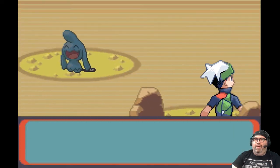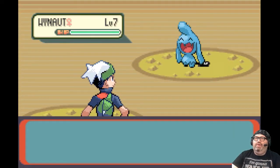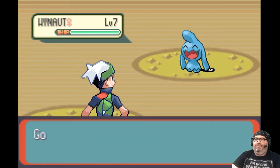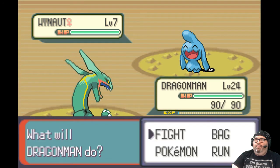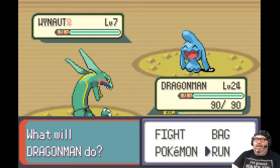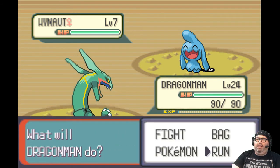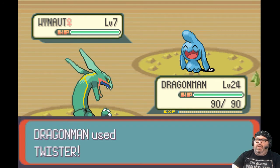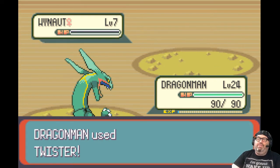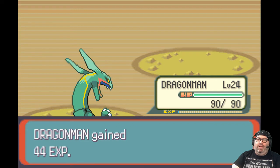I don't remember which way I've got to go — maybe up, maybe down. It's a Wynaut. You're level 7 and you have Shadow Tag? Fine. I'm just gonna Twister you. I could just throw a Great Ball at you — you're level 7. I'm getting no experience for fighting it. It's like 44 exp, not even 50.